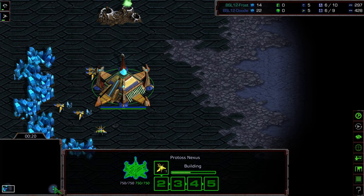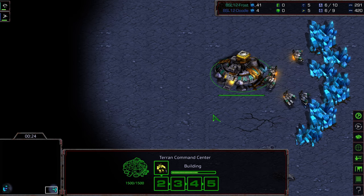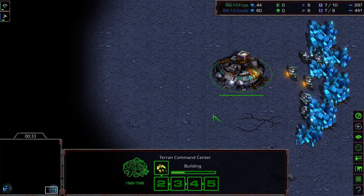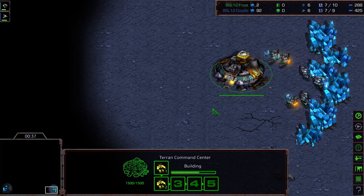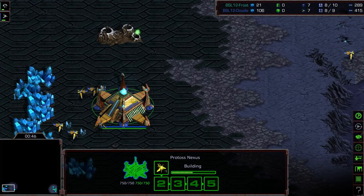This is going to be on Shakura's Plateau, more of a macro-oriented map, which maybe will — honestly, if we see Frost's early game build order, it seemed a little bit all over the place. Because this is such a large map and more macro-oriented, it might favor his style of play. Any big macro-oriented map where you can easily take a third without worrying about it too much favors Terran these days.